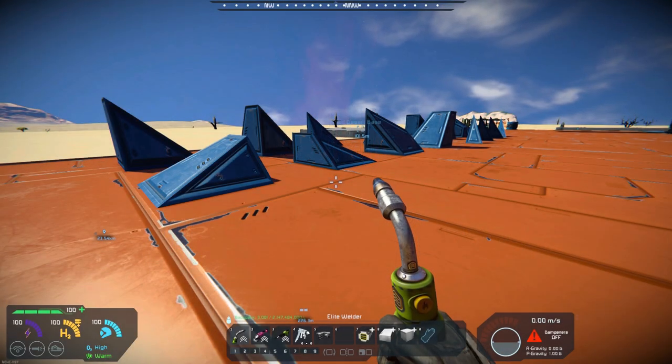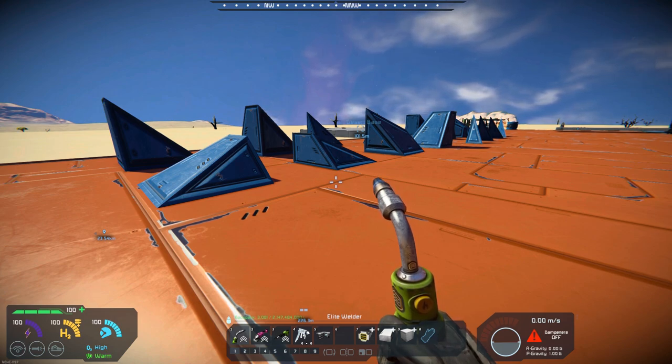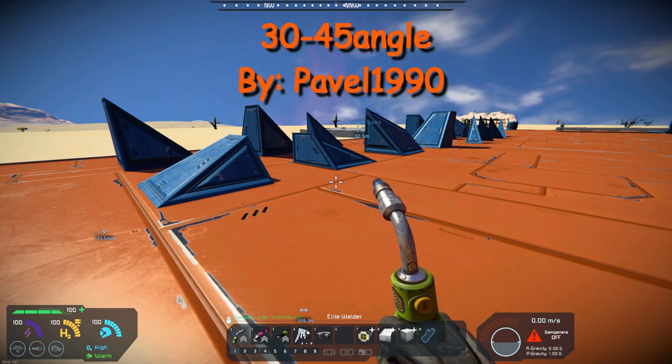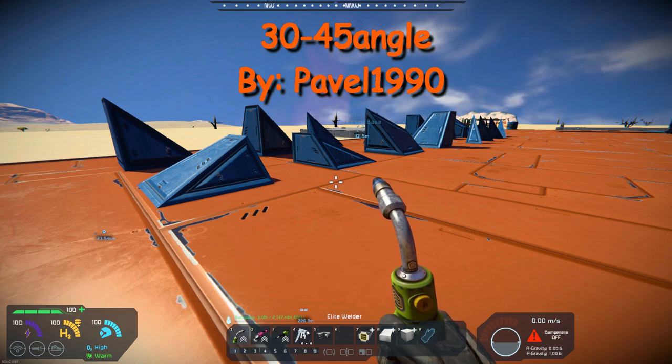Hello, all you space engineers out there, Commander Kingfish here, and it is Mod Wednesday. Today's mod is 30-45 angle. They are a set of blocks that have a little bit different angle, which might be useful in your build.